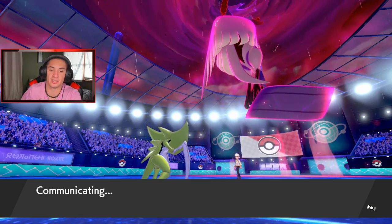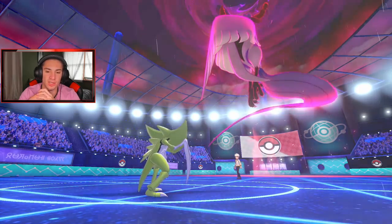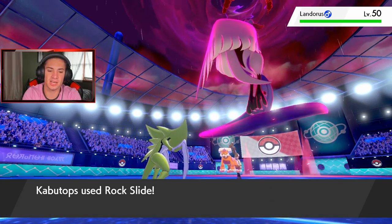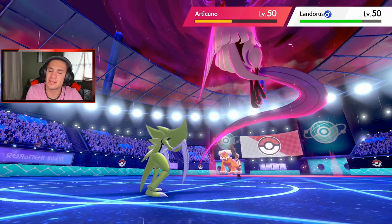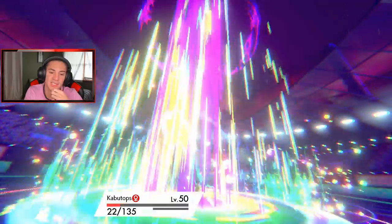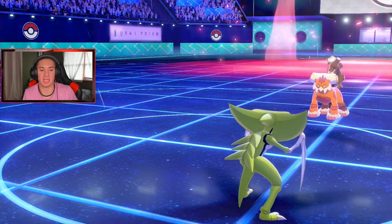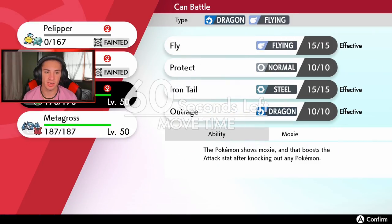Kabutops goes first despite the Intimidate drop — that's actually huge. Articuno dodged the Rock Slide. Max Airstream coming out — okay. I'm actually glad he brought Landorus before my Salamence and Metagross came out, because that Intimidate would have been a big problem. He sets up Electric Terrain which works well for my Metagross with Assault Vest. Salamence is coming out now.